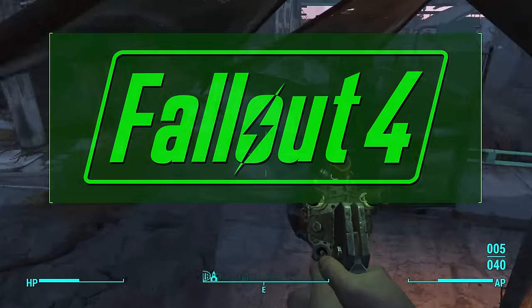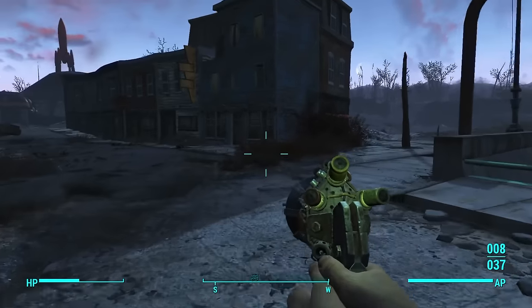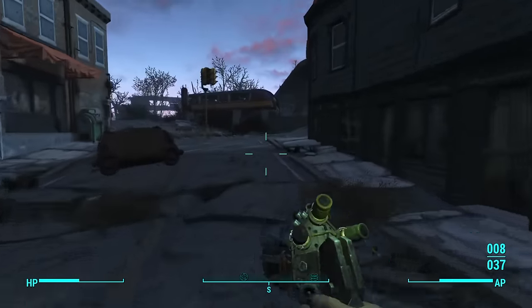Today I'm going to show you how to get Lorenzo's Artifact Gun, which is a gamma gun — that's kind of the base weapon. First we'll look at how you obtain this weapon, which happens to be through a side quest, and then I'll show you how to use it most effectively.